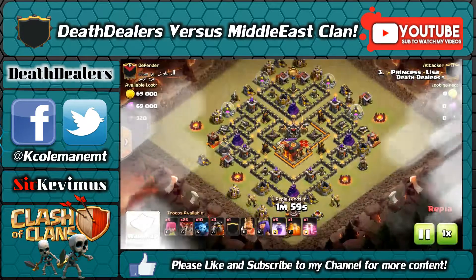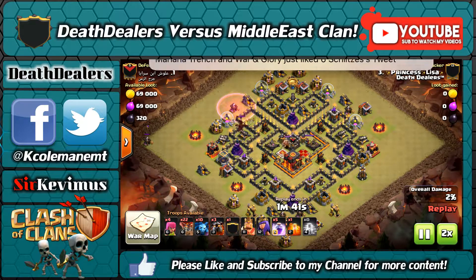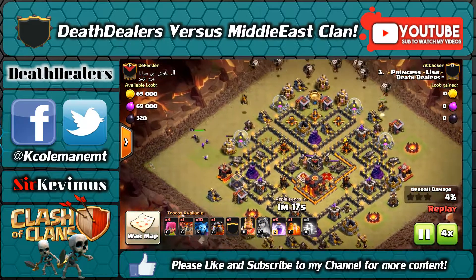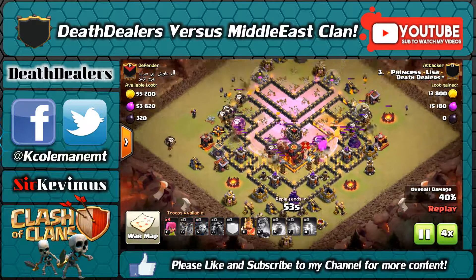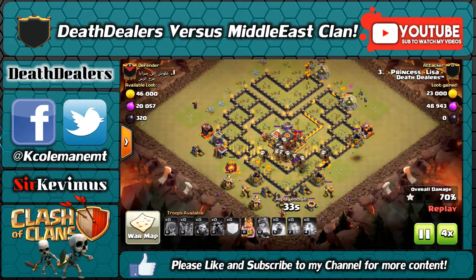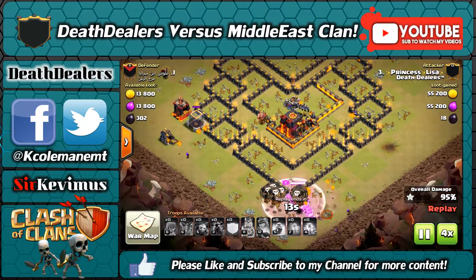We got Princess Lisa going in on number one, bringing in a LaLoon. As you can see, it was a three-star. She drew out the CC troops over to the west side, took them out quickly, and then from the north the standard LaLoon just dominated this base. This was a 10-on-10 action and without any problems at all — base goes down, easy three-star, gorgeous attack.